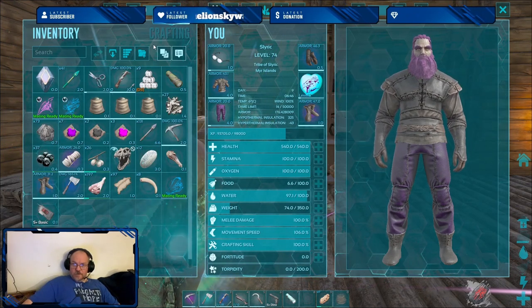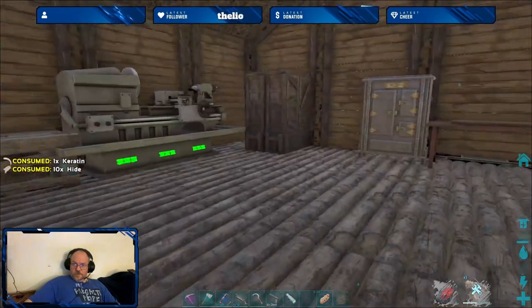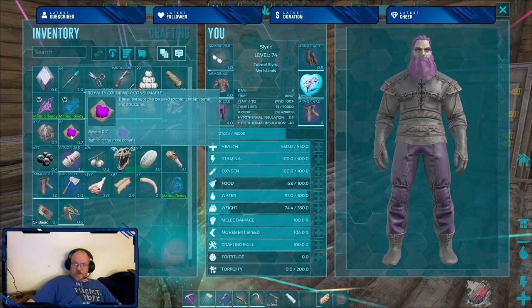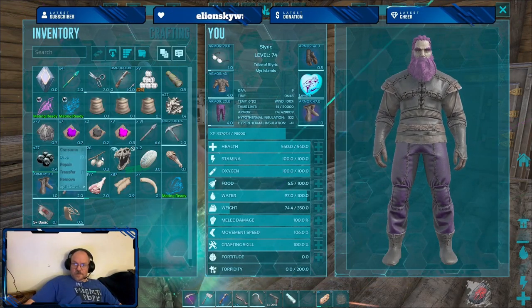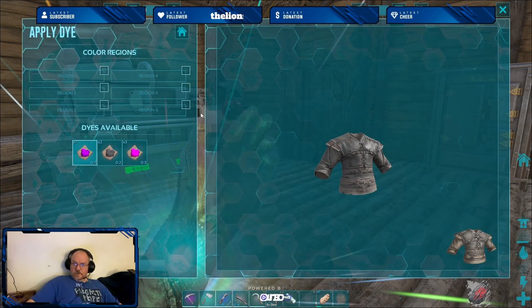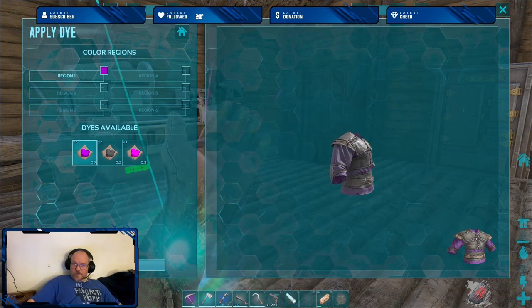Do I have one of those already? I don't. All right, let's make one of those. Let's put up some of this stuff. Actually, let's go ahead and dye some of our new clothes.